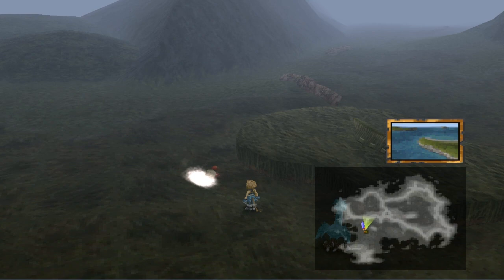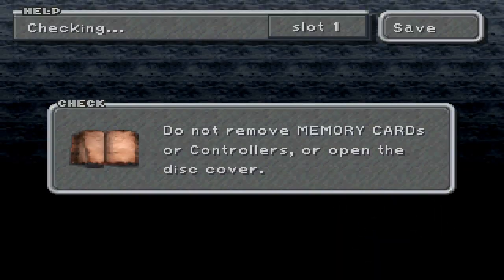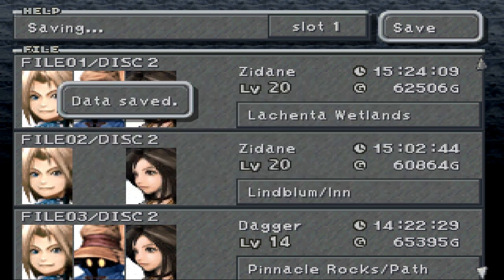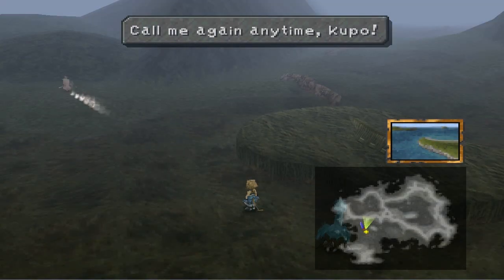We'll go ahead and call over my little Moogle friend here and save the game before we enter this area. What in the heck could we possibly find there? I think the sad thing is that we no longer have Quina because, you know, she was in Klyra — in the Lachenta wetlands. So call me anytime, Kupo. Let's go to Qu's Marsh and let's find out what the heck is in here before I cut the video for today.